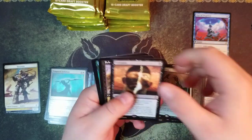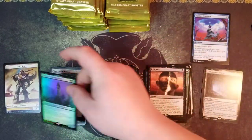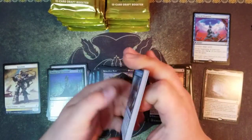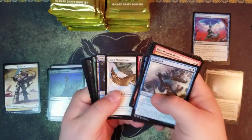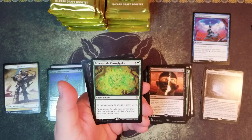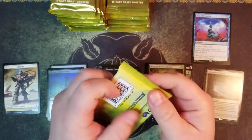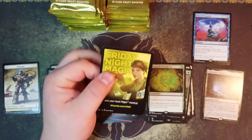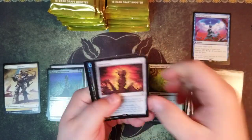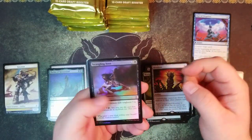Extra Paint. Reckless Rats and a foil Felon of the Havenwood - got a couple of foil rares at this point. Morganda Petroglyphs, a Vampire Hexmage. Hivestone, a Solemn Simulacrum, and a foil Strangling Soot.